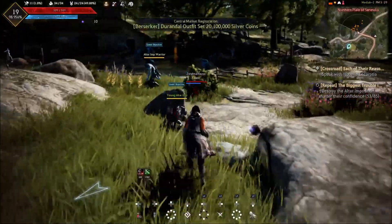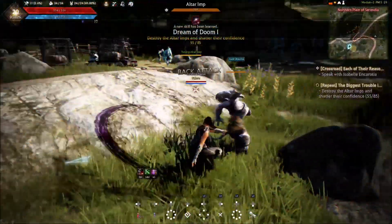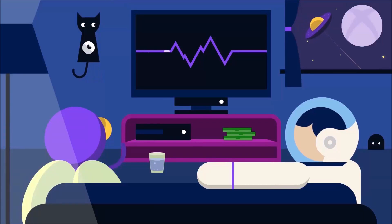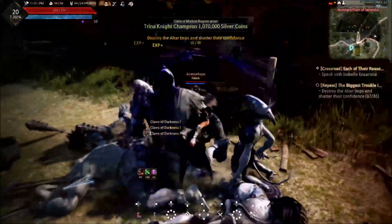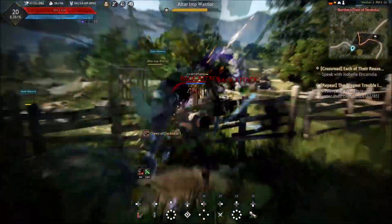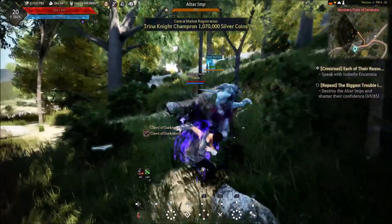The other issue Black Desert has is that if someone's not in your party, they can't attack what you're attacking. So if a mission tells you to destroy 25 trees, and other players in the world are also fighting those trees, someone's not going to get credit for that kill. The other issue is the quests can be pretty buggy. I had a quest where I had to use a scroll to summon a boss — my scroll was in my inventory, it glitched, it wasn't there. I had to forfeit the quest and restart it just to get the scroll back.